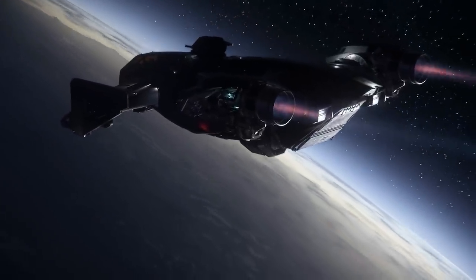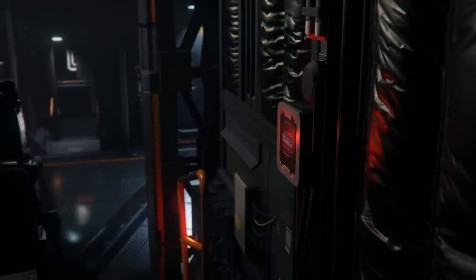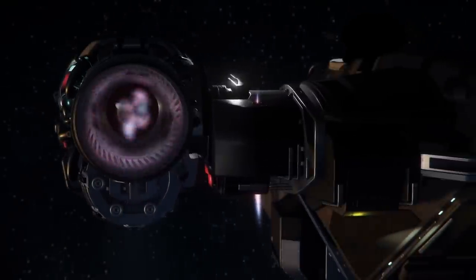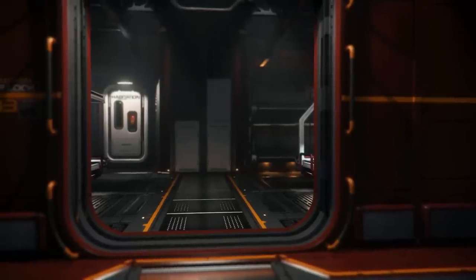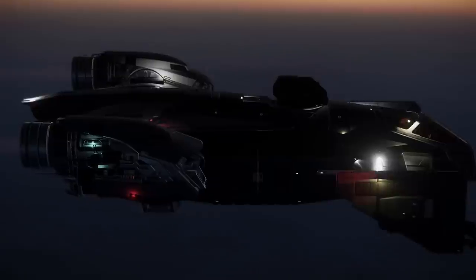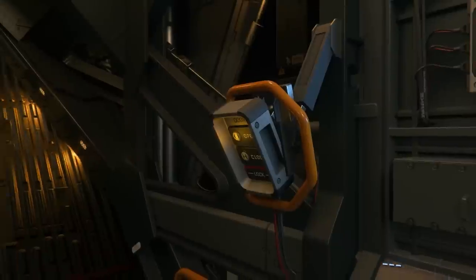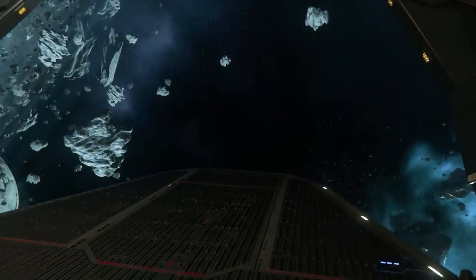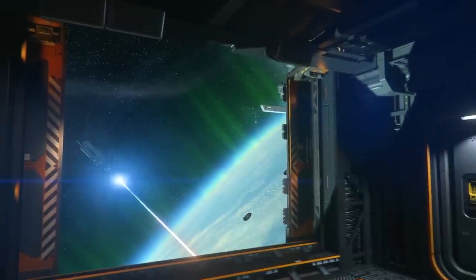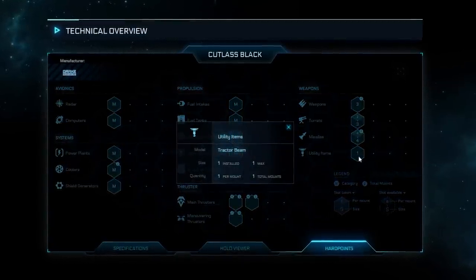Even more than the Nomad, the Drake Interplanetary Cutlass Black is the home away from home you've been looking for. If there is a ship manufacturer in game that really sells the atmosphere in their ships, it's Drake. If you want a raggedy ship that gets the job done, the Cutlass Black is your ship. The most obvious improvement is the space — the ship clocks in at almost 38 meters long, granting you a total of 46 SCU of storage. That's enough to actually start making a little money. You also have a wide loading ramp making it much easier to pack multiple vehicles into the vehicle bay, and doors on either side of the ship for easy loading, unloading, entry, and exit in zero-g.